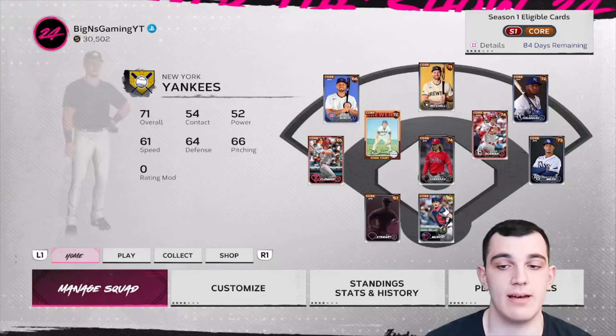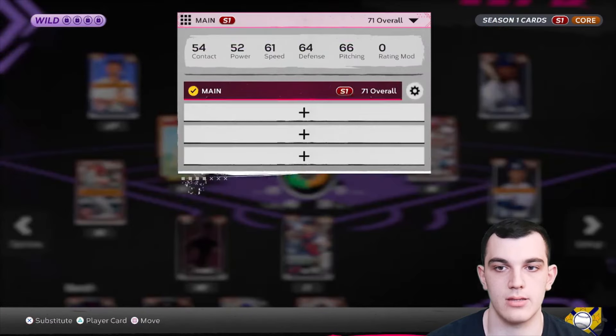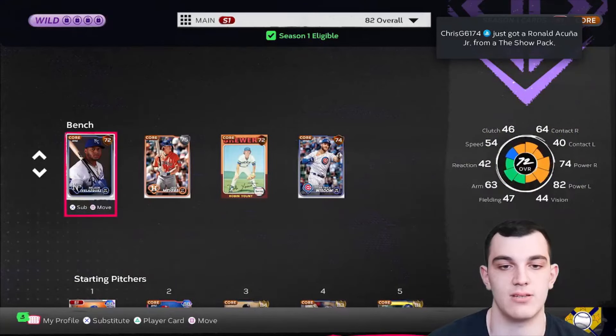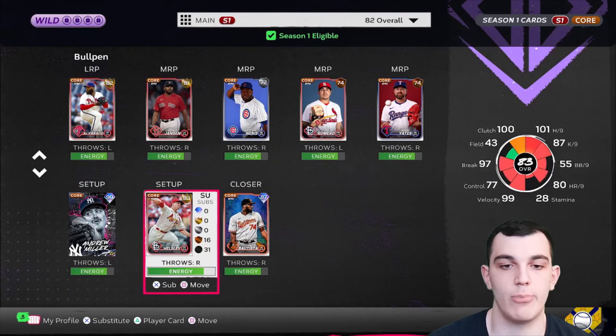I'm not buying any packs — do not buy packs in No Money Spent, I'll get into that in other videos. Let's generate the best lineup. You have to do it through here — generate best squad — and we're already at an 82. We have some golds, we have Josh Gibson. Looking at the rotation, we have Zach Wheeler. We also have Bautista in the bullpen. Not so bad so far.